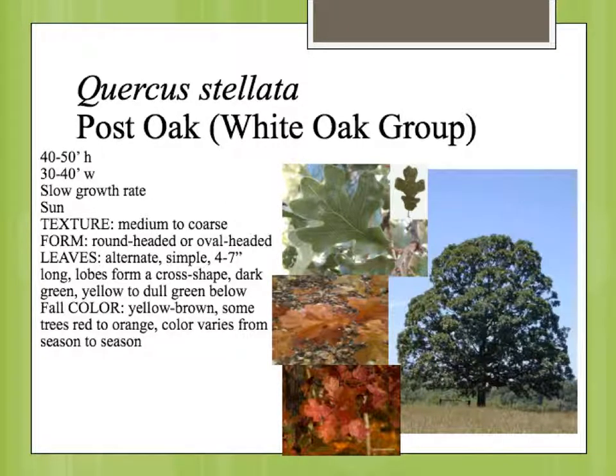Quercus stellata is the post oak, and this is in the white oak group. This is a plant that is closely associated with the blackjack oak in the cross timbers forest area that goes across central Oklahoma. You'll hear post oaks and blackjacks kind of associated together a lot in conversation, especially if you're talking about environmental groups of plants.